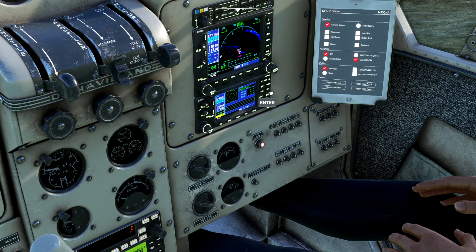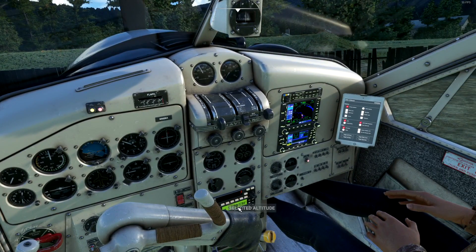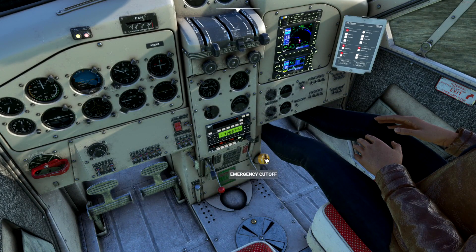All the functionality we'd want in the 530 and 430 is working, which is fantastic. We also have two VOR heads — and do we perhaps want an ADF in there as well? Yes, it's right down at the bottom. Everything works. That's the fuel cutoff — I'll show you what that does.